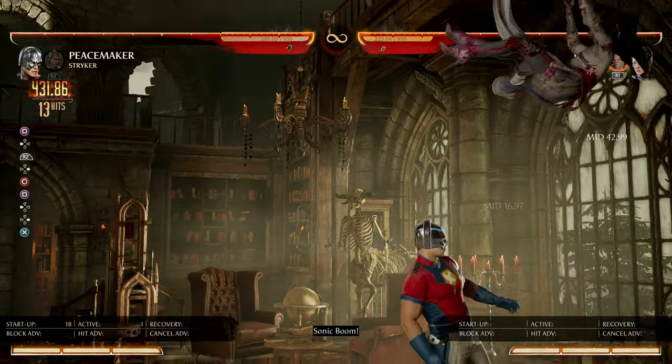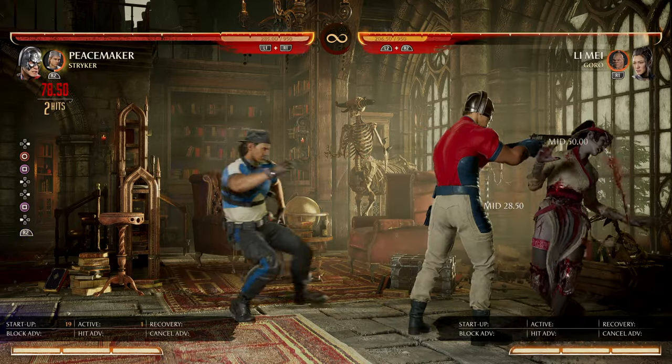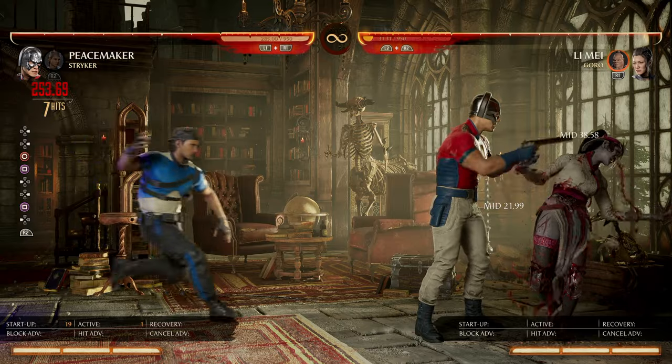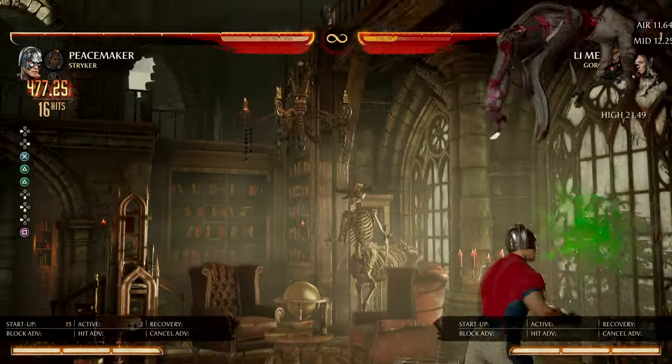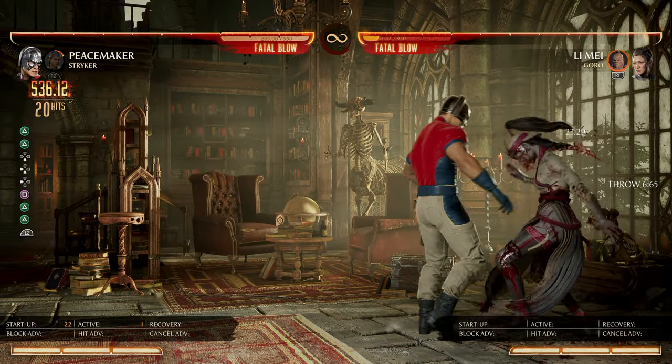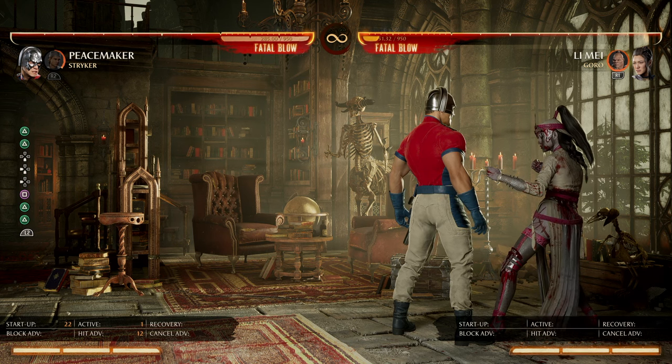Now, I'm not optimal with him, but he can give you a little idea. I dropped it — hold on. I'm not optimal with him, I don't know the optimal combo, but he can give you an idea of what you can do. Something like this.